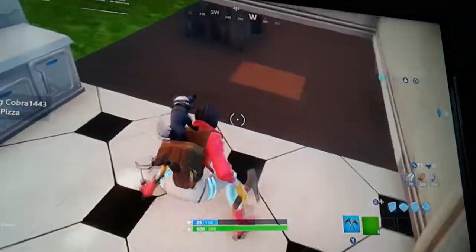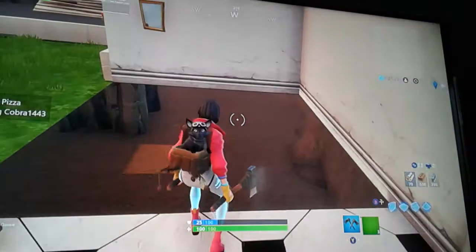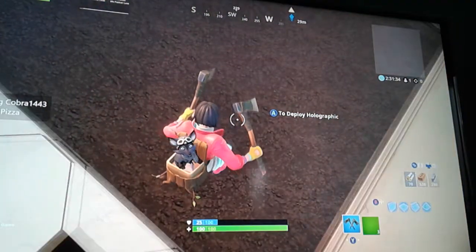This is how to glitch out of the map in Fortnite. I'm not sure if there are any other spots like this on the map, but so far I know this is the only one. Don't get bent. Goodbye, Comrades.